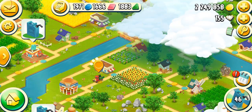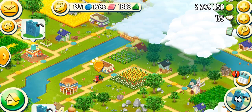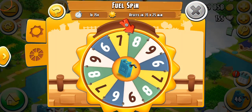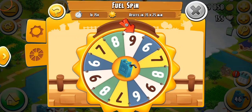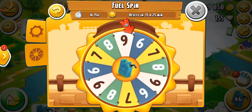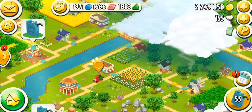At the bottom right corner, you can see a spin wheel and the fuel count. Currently I have 46 fuel. If you tap on that, you can see it resets in 15 hours and 25 minutes. When you come into the valley, you get a first spin totally for free — you can get a maximum of 9 fuels and a minimum of 6. I spun and got 9, so now I have a total of 55 fuel.